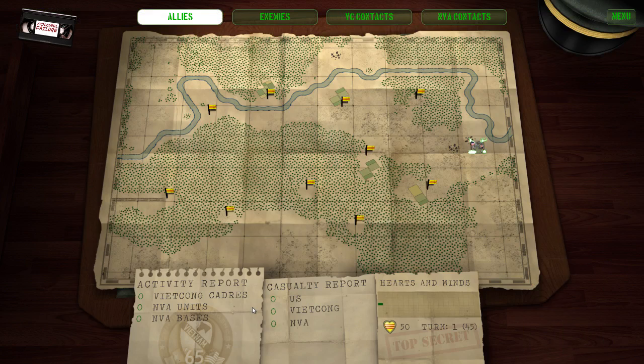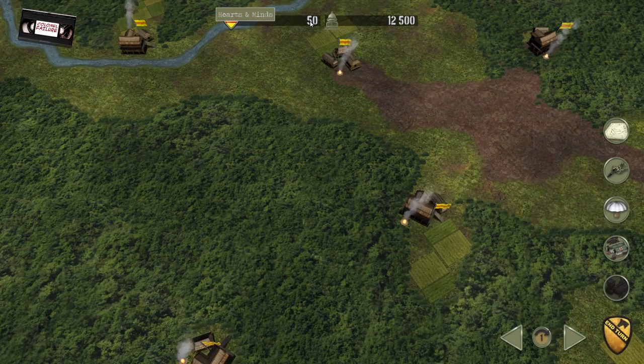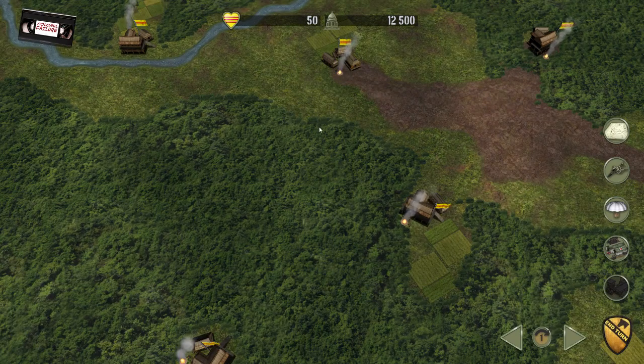Our objective is relatively straightforward. We're going to start out on the eastern side of the map here, over on our forward base of operations, and try and win the hearts and minds of local villages indicated by these Vietnamese flags, and drive out Viet Cong and NVA units wherever they come up. So let's get on with it. Up the top here we've got the hearts and minds meter for how well we're doing, generally speaking.